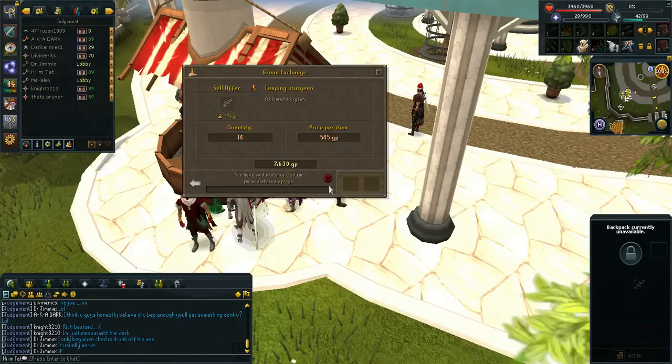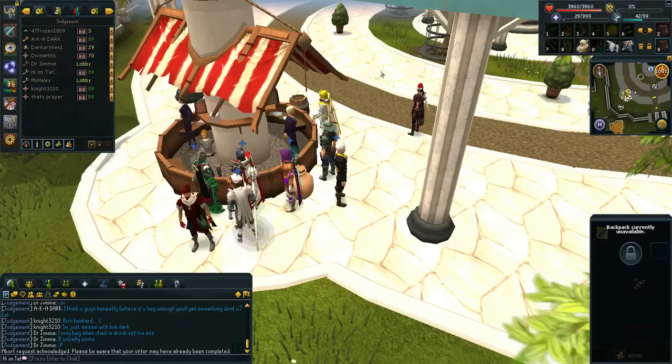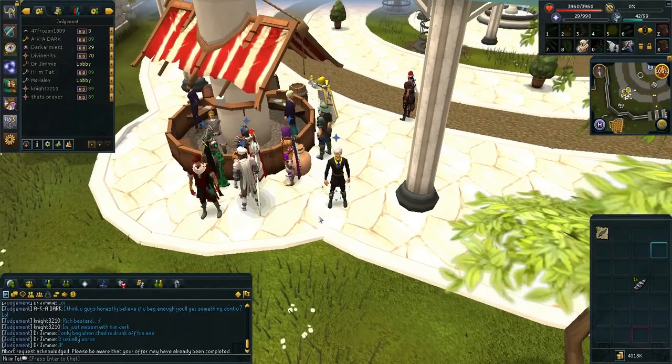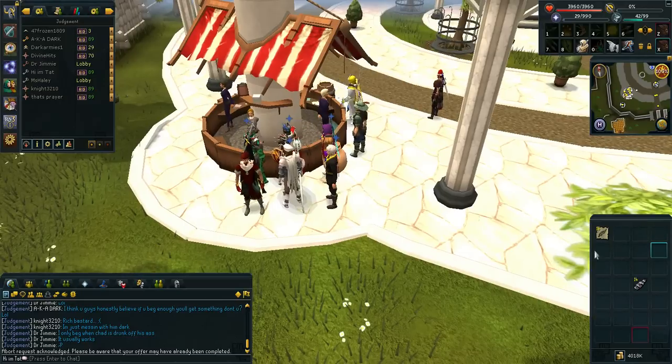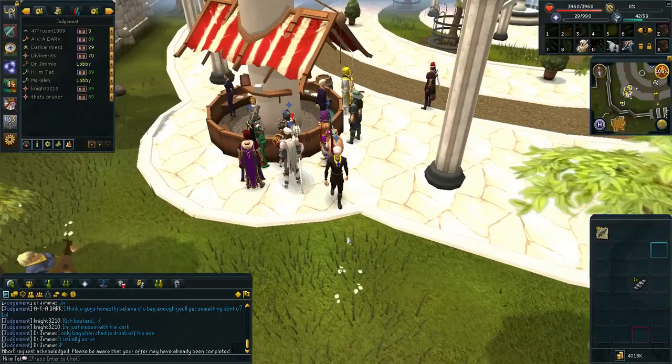Whole sturgeons don't sell instantly but someone will buy them eventually. If you want to make an extra 150 coins profit per fish plus cooking experience, all you have to do is gut the leaping sturgeons. If not, just put them in the Grand Exchange and they will sell because people can cut them up themselves to make caviar. That's it for this guide guys — try it out if you don't have much money or skills and go make yourself some 400k GP an hour.